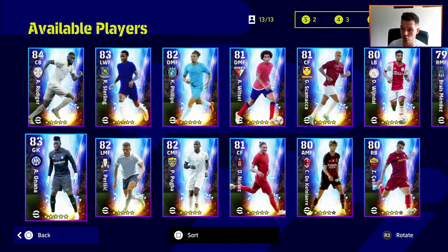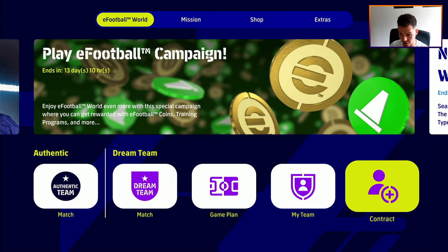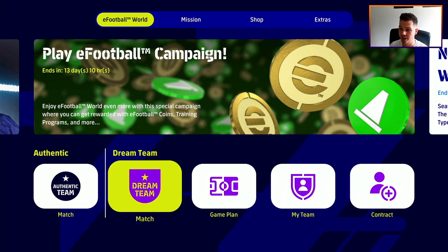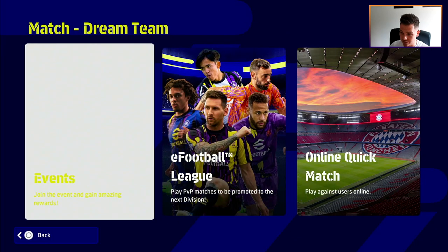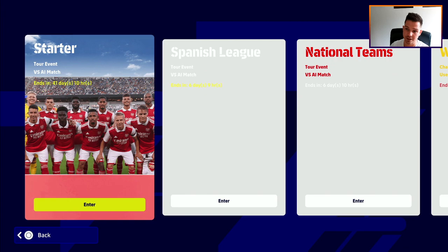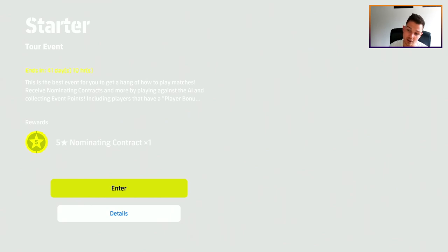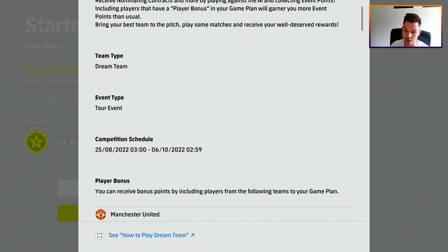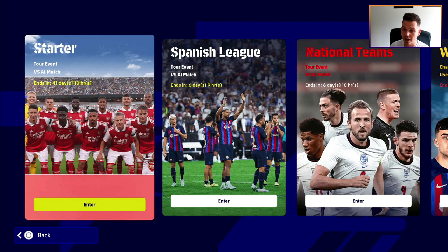If you guys want to get one of these players 100% for free, I'm going to show you how. We're going back out to the main menu — this is very similar to the free five-star agent video I did before. Instead of being an objective, it's now within the Dream Team matches itself. Go into Dream Team, into Match, then Events — you'll see four new events. One is a starter event against the AI, and the reward for this one is a five-star nominating contract. You don't even need to win — you can lose every match and still amass points.